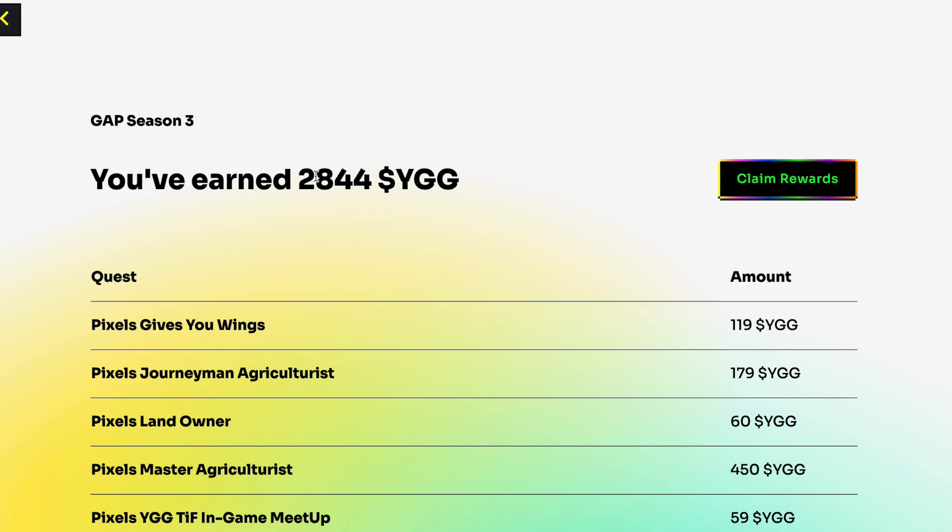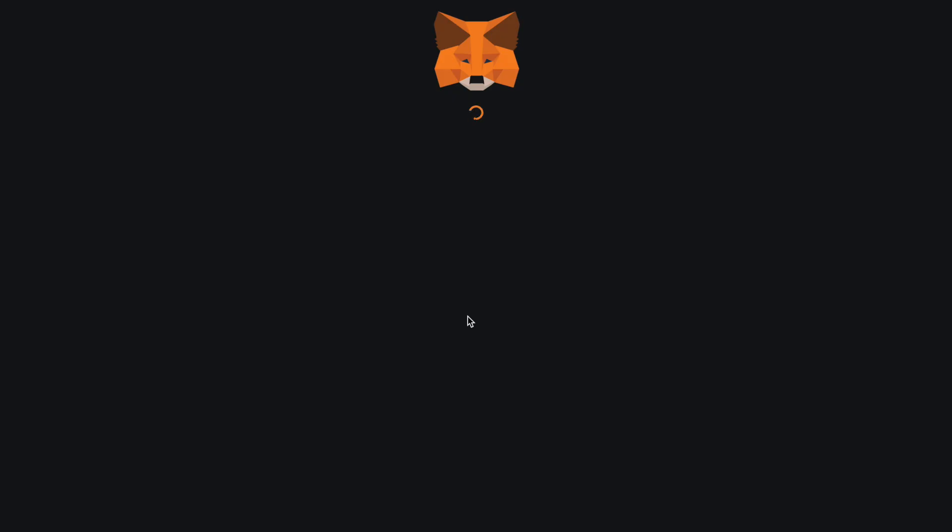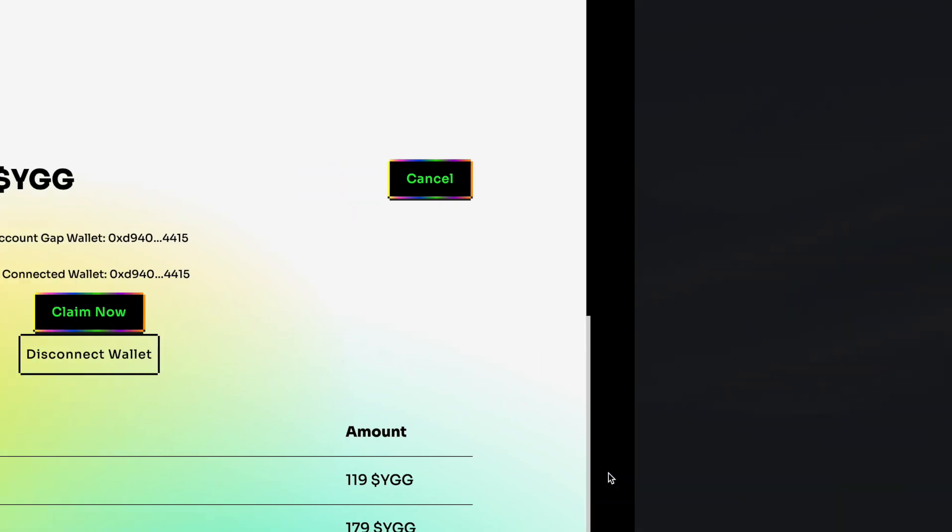If you don't see a quest, open a ticket on the YGG Discord to solve that with them. If you are okay, click Claim Rewards, pick your wallet, connect to Polygon. You have to switch network if you're not on Polygon.